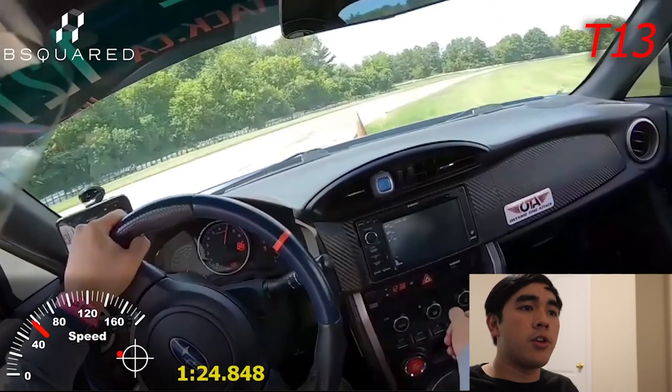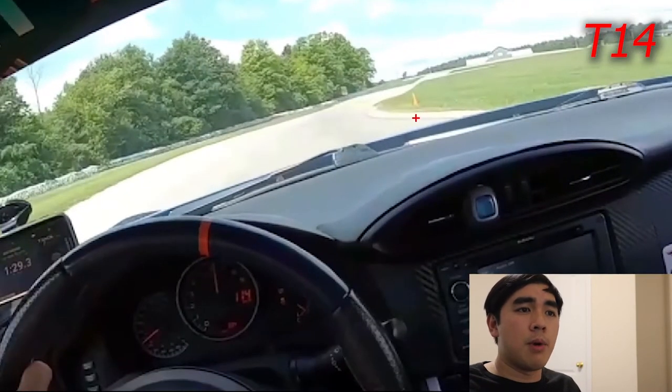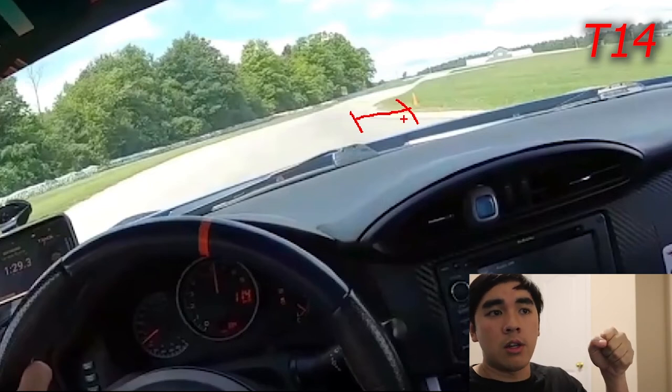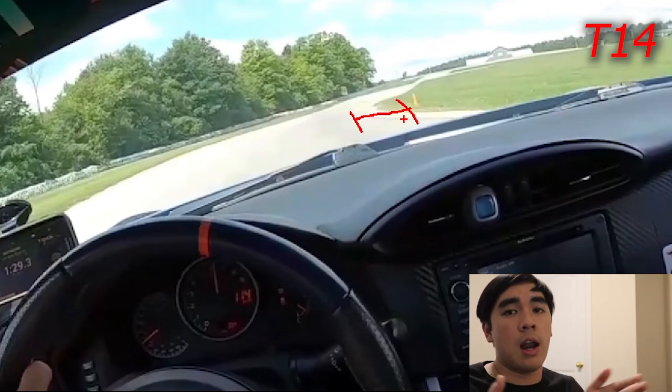I'm thinking a late apex on turn 13 so I can get on power sooner with the steering wheel a little more open. On the turn 13 exit, track out to the left and use the full track. A mistake I'm making is on turn 14 — I'm about a car's length away from the curb and I can improve my line by getting closer. A consideration though: the more steering you do the more the car slows down. My car is light enough that adding that extra steering and decreasing the track distance would be advantageous.